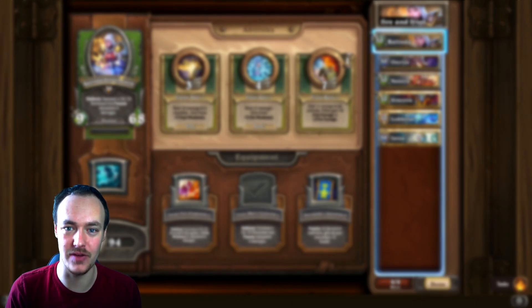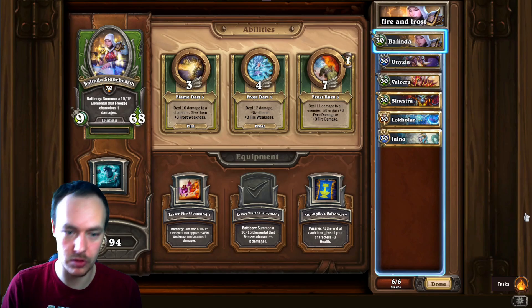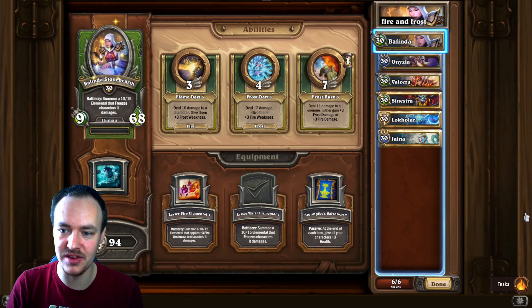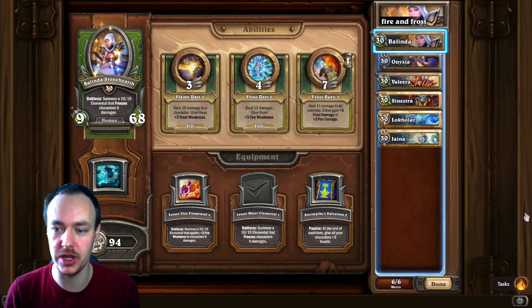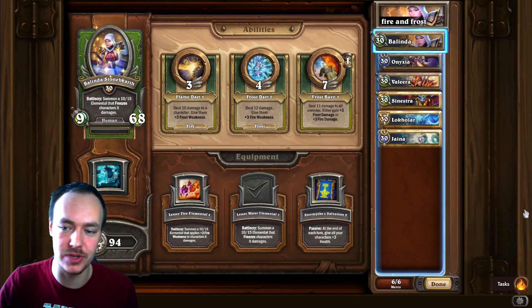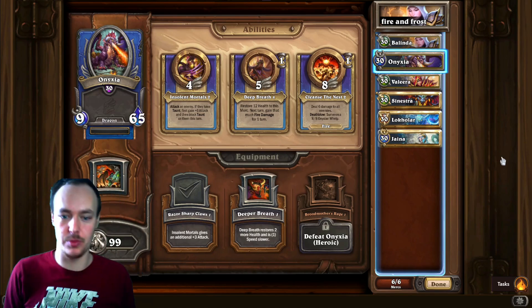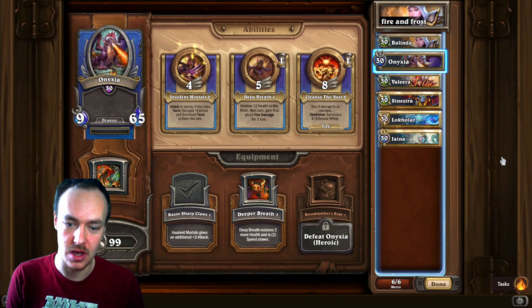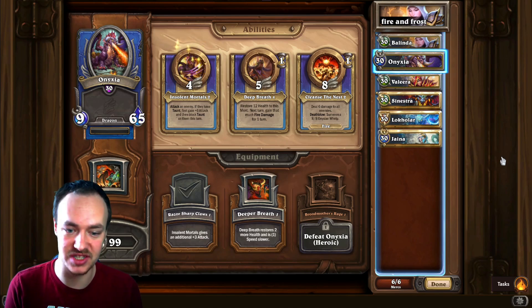Let's head over and check out this comp. I've called it Fire and Frost. Our opener is going to be Belinda, Enixia, and Valera — kind of like the frost opener that is literally everywhere right now, except instead of using Varden we're using Enixia. The reason we're doing that is because of her Deep Breath ability, which restores 12 health to this merc and next turn gains that much fire damage for one turn.